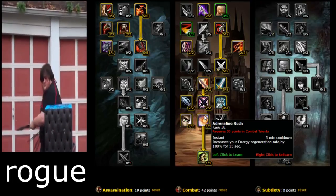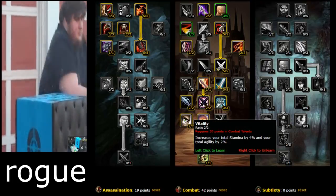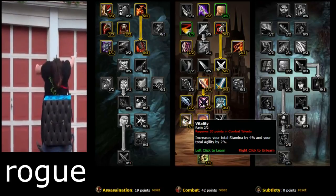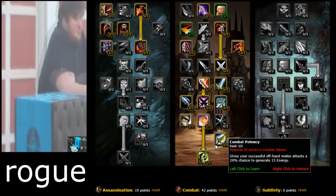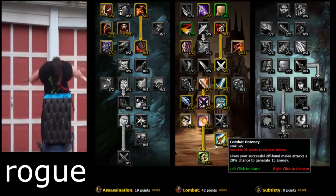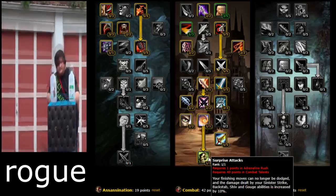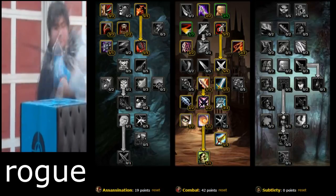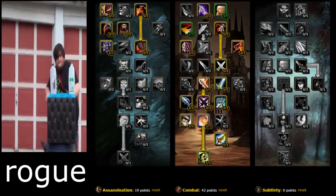Vitality increases your total Stamina by 4% and total Agility by 2% — extremely good. Combat Potency gives your successful off-hand melee attacks a 20% chance to generate 15 energy. That's the leveling spec you want for Rogue — most efficient and the best in my opinion.